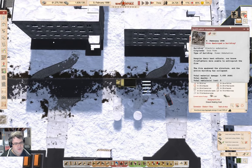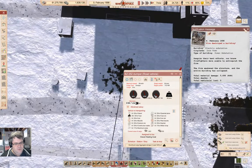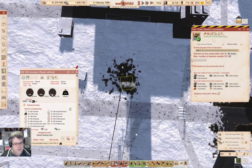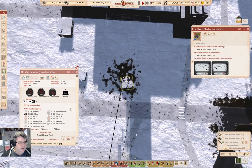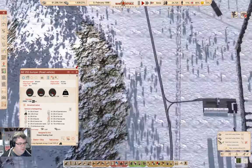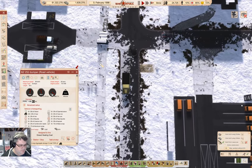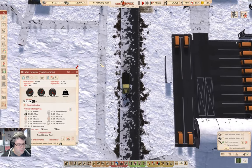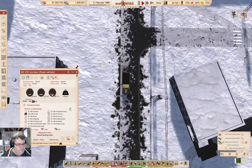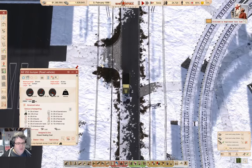Fire destroyed a building — we'll click on that and rebuild it. Now we go back over here and we can see the truck is very slowly doing a thing. It just needs to get to the heating place.